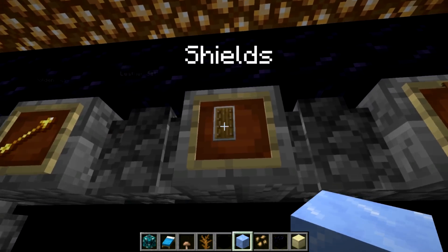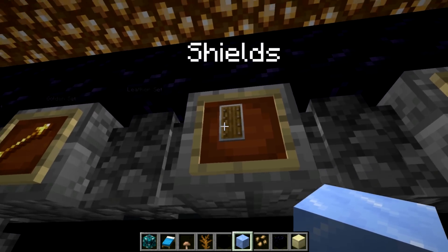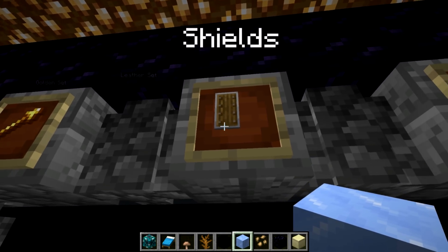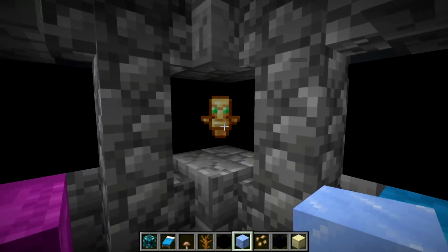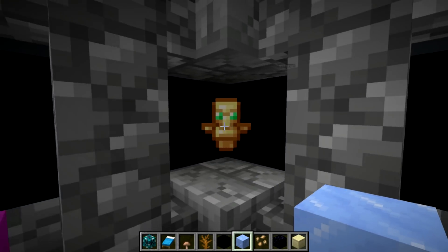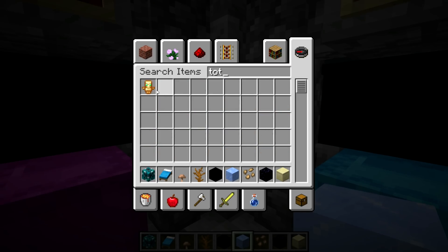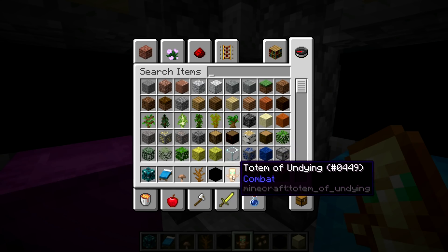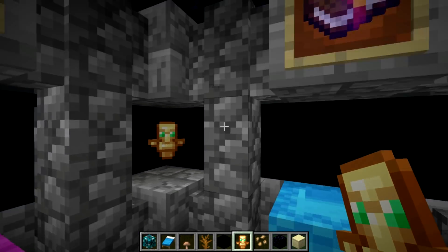The shield has been retextured a little bit — there's more emphasis on the verticality of the shield and the wood that goes into making it, and you can see the rivets a little more prominently. The Totem of Undying has an awesome new texture — it's like a little dude now, like a mini villager guy, which makes sense because you get these from illagers.